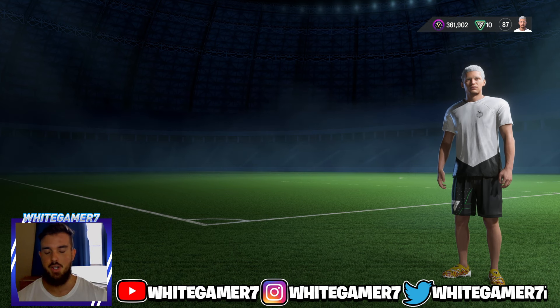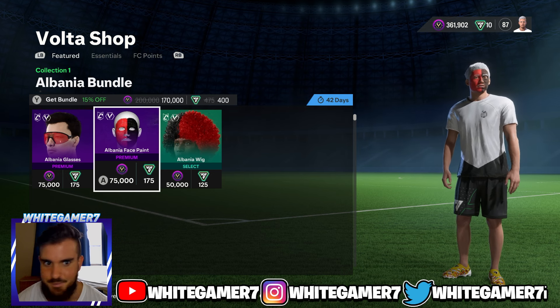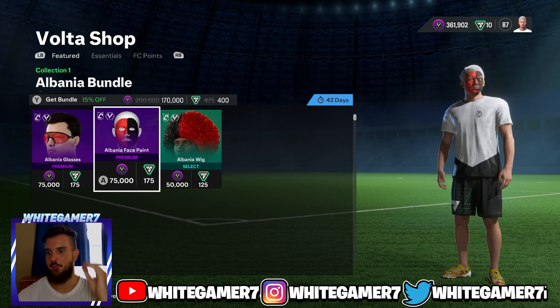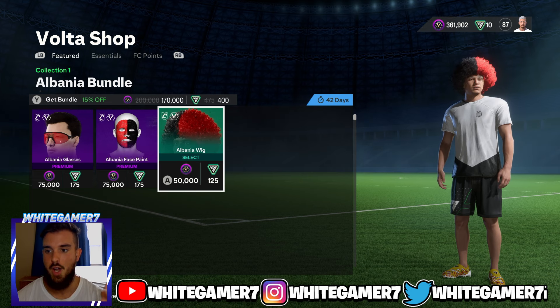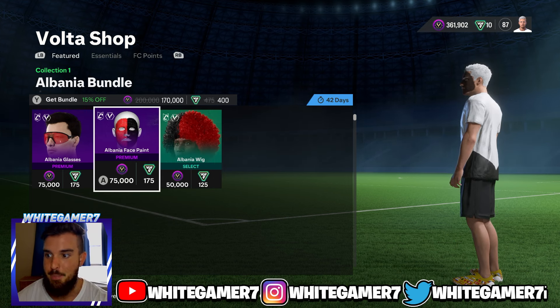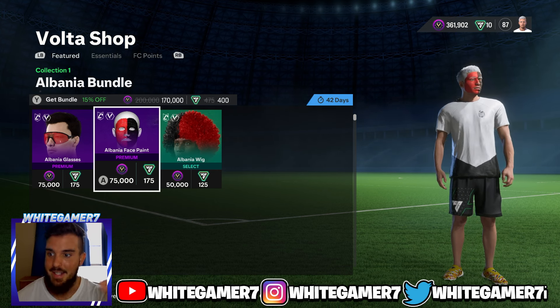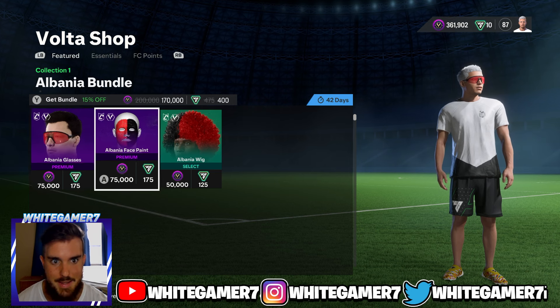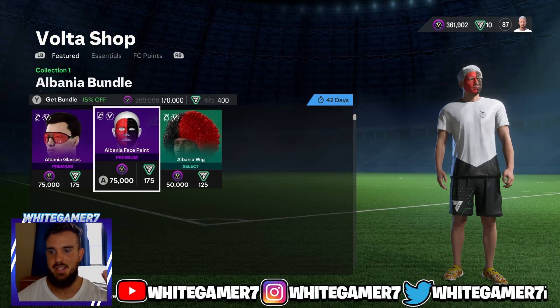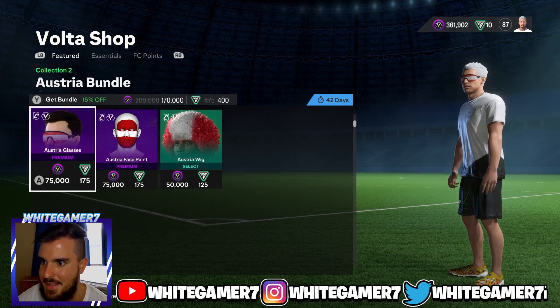Now for the moment of truth, let's go into the Volta shop - this is where the new items are going to be. For the first time ever, you can use face paint in clubs! Last year for the FIFA World Cup they brought out the wigs, but you weren't allowed to use the face paint. So for the very first time you can use face paint in clubs. You can see the club logo, then you got the Albanian glasses.